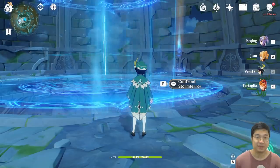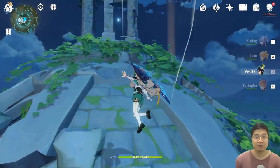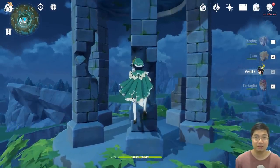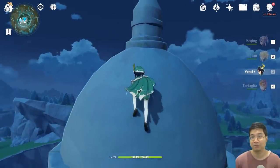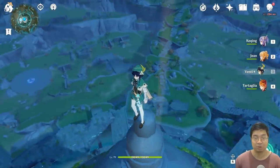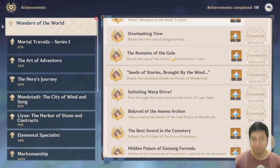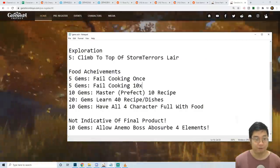For the next achievement, travel to the Storm Terrace dungeon and take the updraft to reach the top of the tower. You don't need Venti — look for the pillar with the broken side facing towards you, which lets you jump upward. Stand on that point at the top and you'll unlock 'Remains of the Gale' for 5 primal gems.